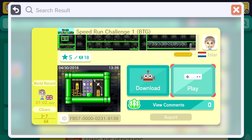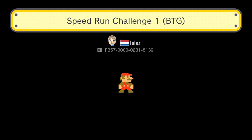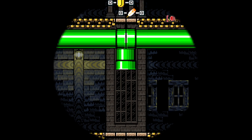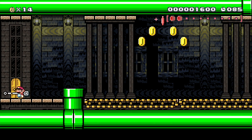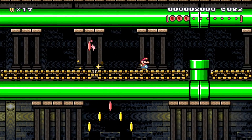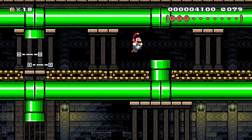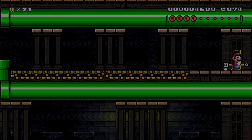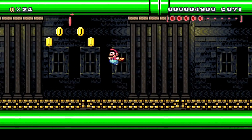Alright, up next we have Speedrun Challenge 1 BTG. Let's start it up. Alright, here we go. Another ghost house level. Alright, that one's too high to get. There's another one back there. That's what I figured — there had to be some way to get up higher. Figured a spring or something. We'll stay in this area until we get those other two coins. Sweet.